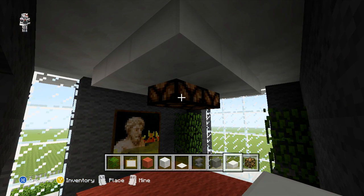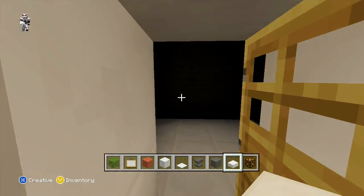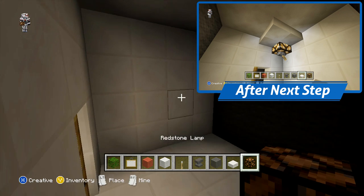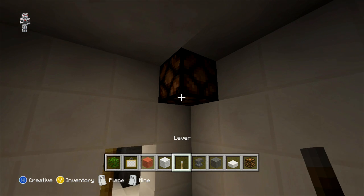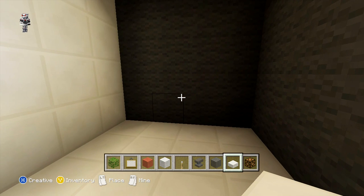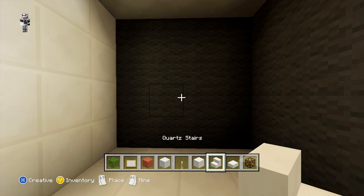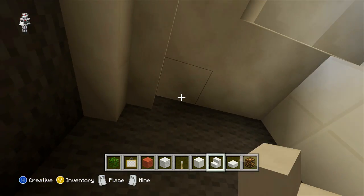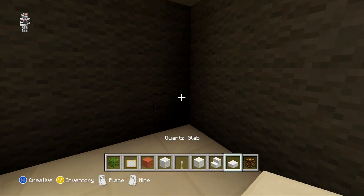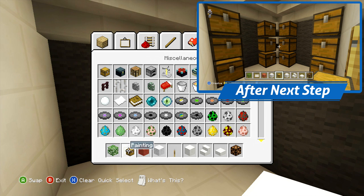So once you have done that, that does finish off our bedroom and we can just come across now and start on our storage room. This is actually going to be the last room in the apartment that we need to do and we're just going to begin by adding a light in the bottom left hand corner. All we're doing for this is just placing a redstone lamp and we are actually going to be powering this one on. Once you have done that you can just surround it with your quartz slabs. Then on the top row on our grey wall we're just going to be placing our upside down stairs all the way around. Next we're just going to be using our quartz slabs again where on the top half of the block for all of the three blocks in the corner you can just place a quartz slab. Then after this with our chests we're just going to place them all the way up the two outside rows on both the grey wall sides.